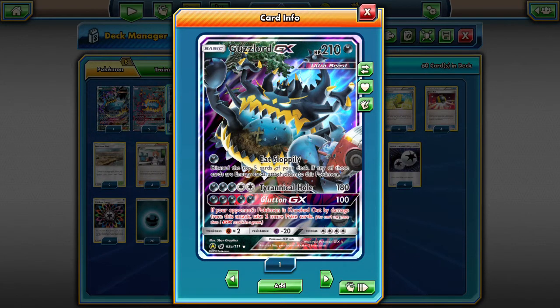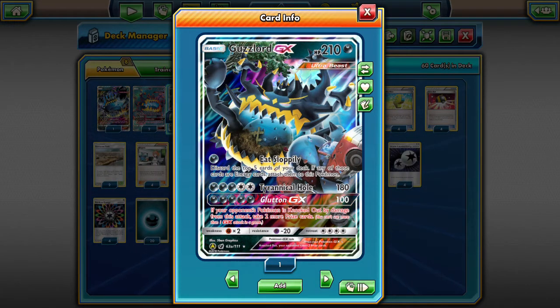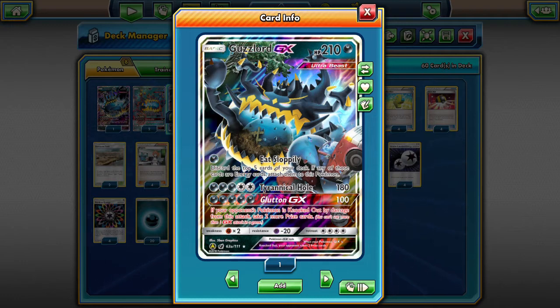Eats Sloppily: discard the top five cards of your deck, and if any of those cards are energy cards, attach them at this time. This works with any type of energy — DCE, rainbow, dark energy are primarily the three you're going to want here. Counter energy doesn't count as two energy on them, just counts as a single colorless energy.